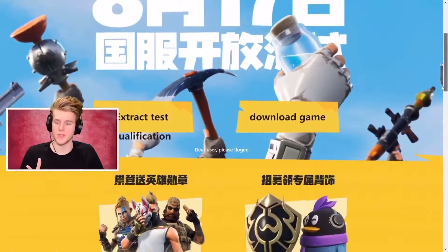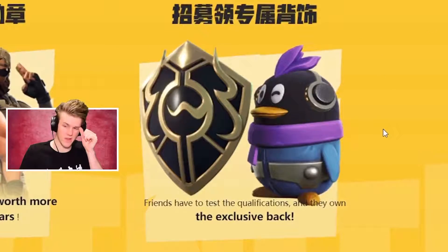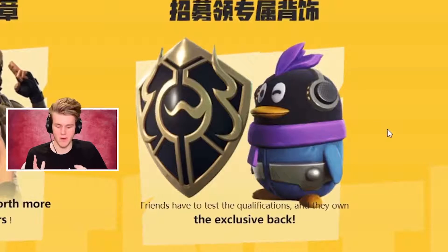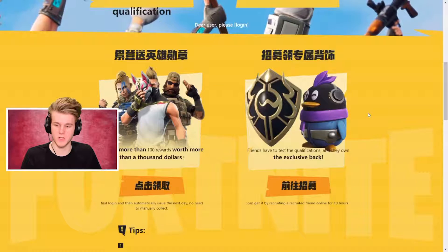So this is the website portal where you go to redeem all of your skins, and you'll see these two right here. These actually got leaked in the game a while ago. No one really knew how you got them. They're in both the English and the Chinese version, but as of right now, you can only get them in the Chinese version.